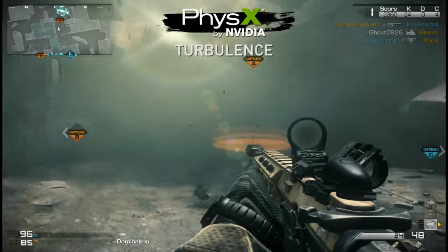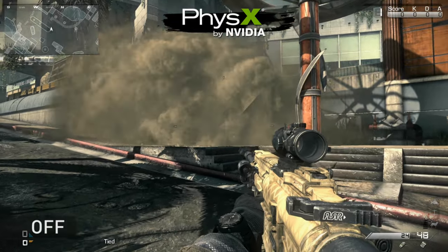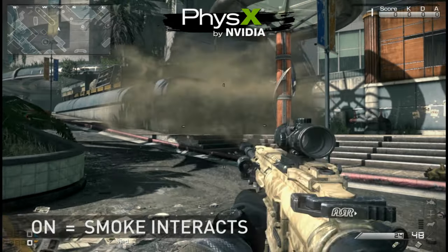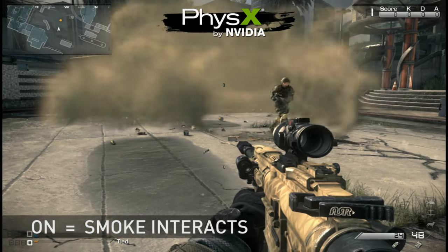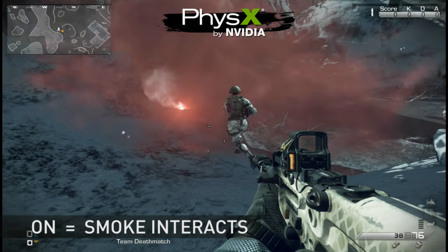Apex Turbulence is an NVIDIA-only feature which uses velocity fields to simulate particle motion. For smoke grenades and ghosts, Infinity Ward used a combination of sprite particles to both match the original smoke effect and add in a layer of highly interactive particles that would be influenced by the player as they move through the smoke, thus creating a more realistic effect.